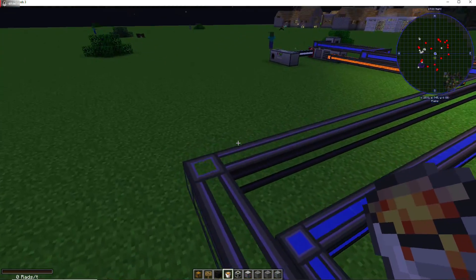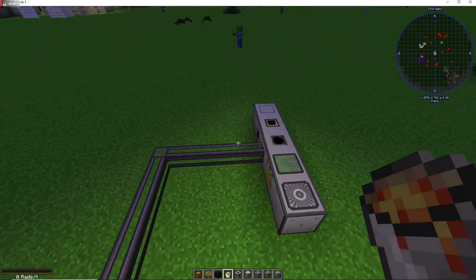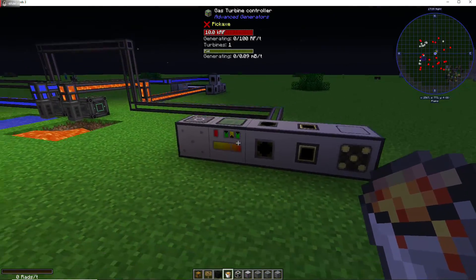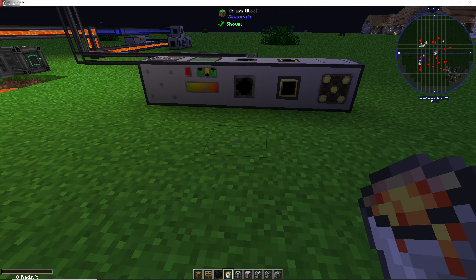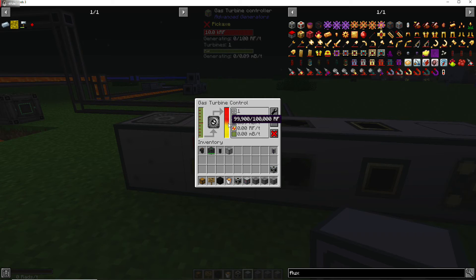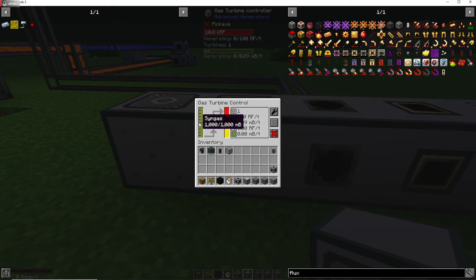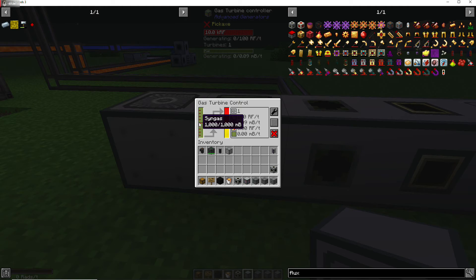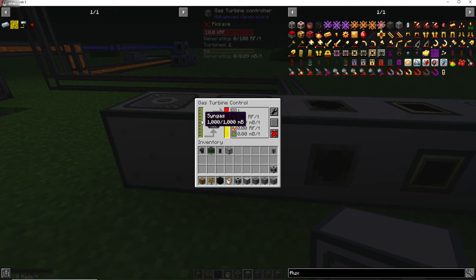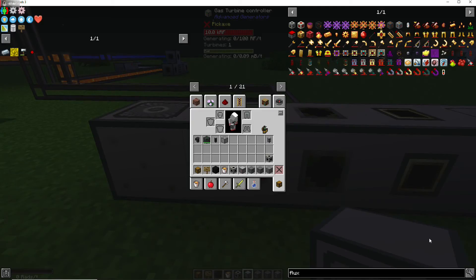The reason I like Advanced Generators so much is the amount of Redstone Flux you get per tick — it's amazing. This gas turbine doesn't take up a lot of syngas — only about a thousand micro-buckets. You can also add fuel canisters on these.